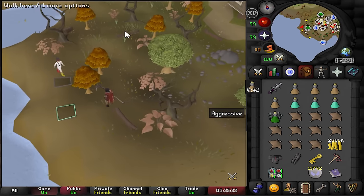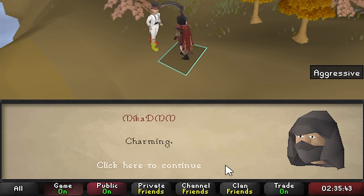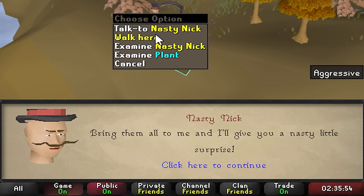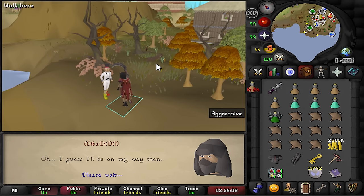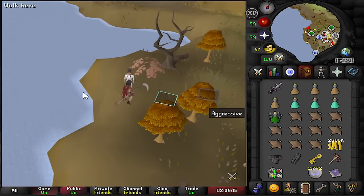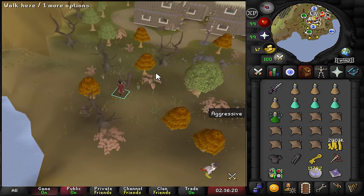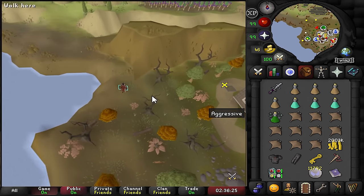There's a new NPC called Nasty Nick who says he found the loser and wants us to bring them all to him for a surprise. He's apparently collecting those red circles — this might be related to an unsolved Varlamore mystery that's been in the game for a while. Very interesting NPC that's probably connected to that ongoing mystery.